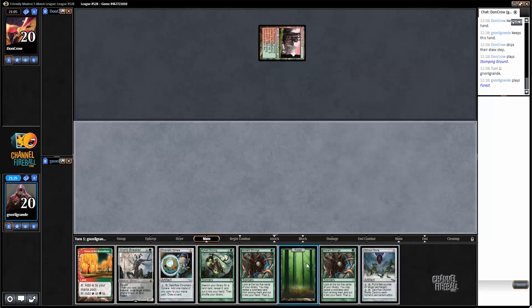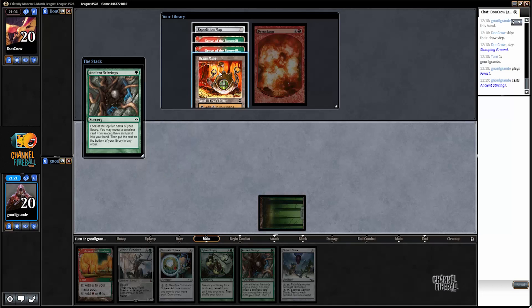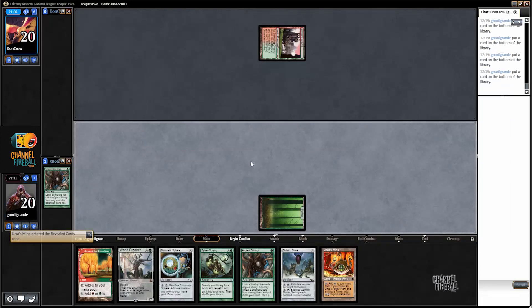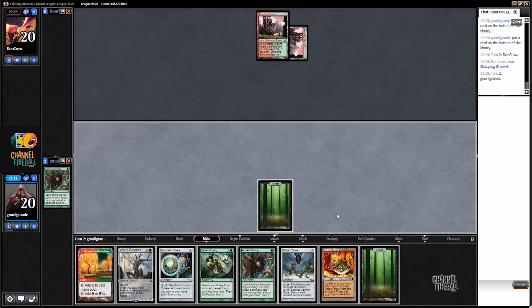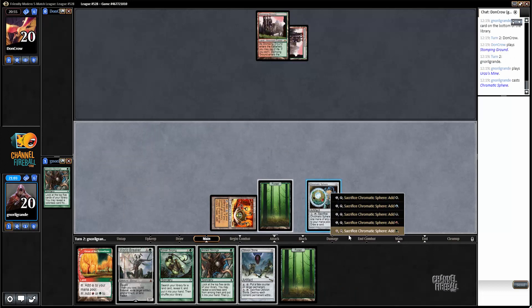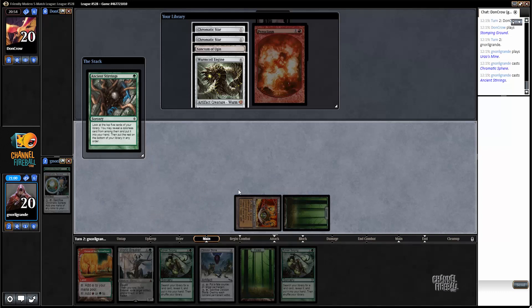I hate Magic Online — we boarded out Oblivion Stone and Magic Online didn't submit it. Okay, let's get the Mine. They don't fix this bug, which I don't know how it can even happen. I'm going to play Sphere and most likely crack it. I want to play a Sylvan Scrying for last because I really don't know if I need the Wurm Coil, the Mine, or the other one.